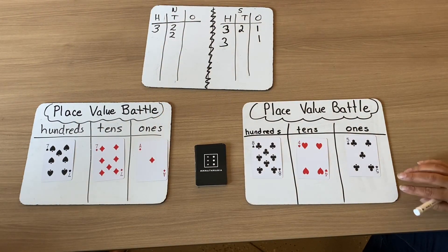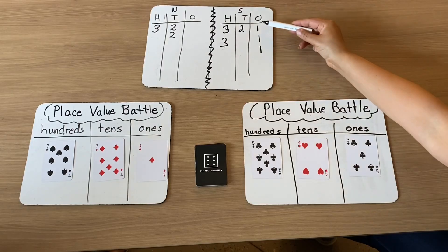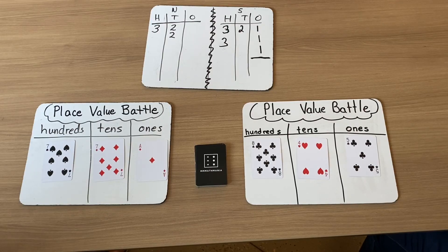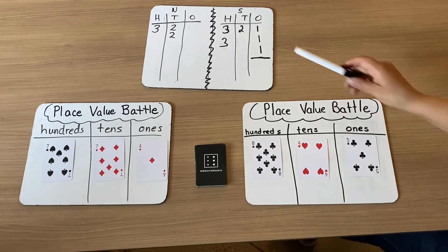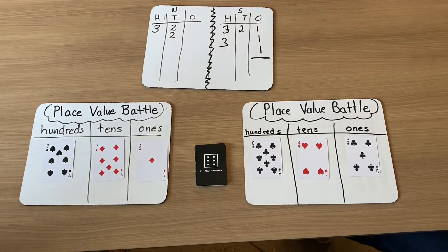Let's look at the ones. I have five ones and I have only one — one more. So now I actually have three ones, and my ones column is locked. I cannot add any more one-pointers to my ones. So now I'm only looking at trying to battle in my tens column or my hundreds column. I wonder what strategy I might do — think about that one.